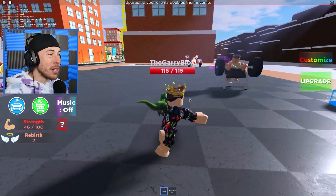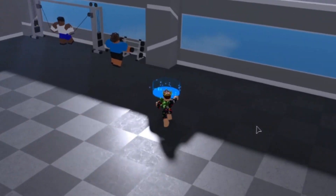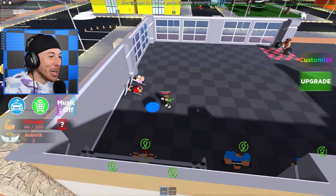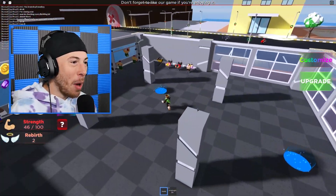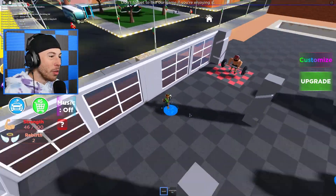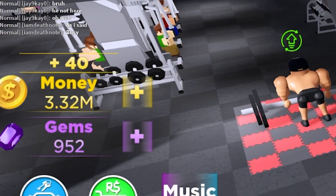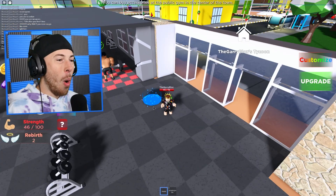We're gonna make our gym awesome — easy! Oh my god, we have so much money now. All we gotta do is keep upgrading. This is literally the most insane gym on the server. Reception costs 3.5 million — we just got 3.5 million. Voila!